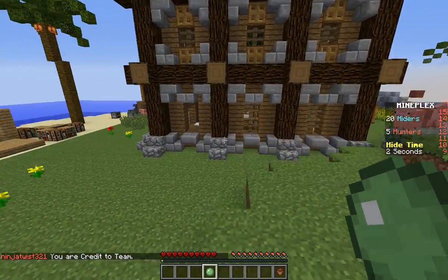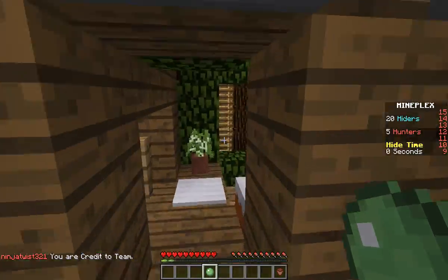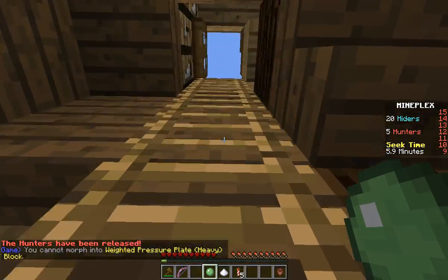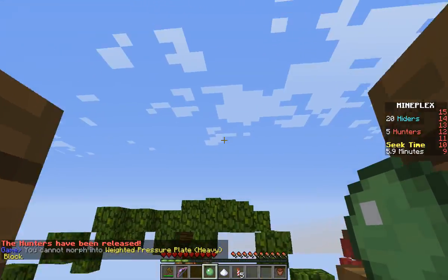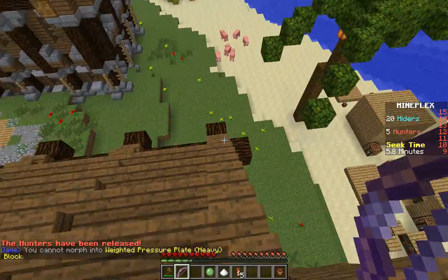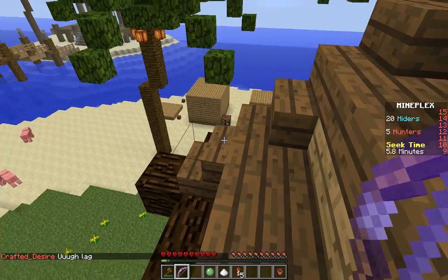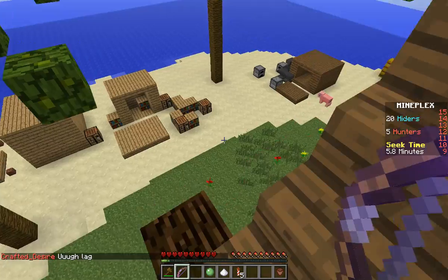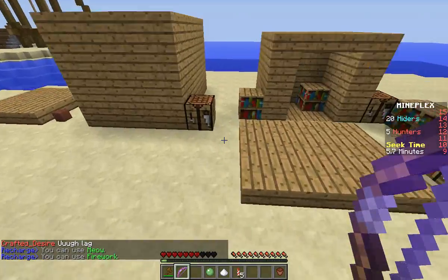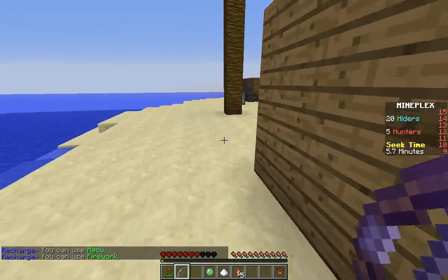There are different classes of hiders — like the leaper hunter allows you to jump really high. Oh, the hunters have been released, come on, hurry! There's also a TNT hunter that throws TNT everywhere and blows up the map, but the blocks regenerate after a while.